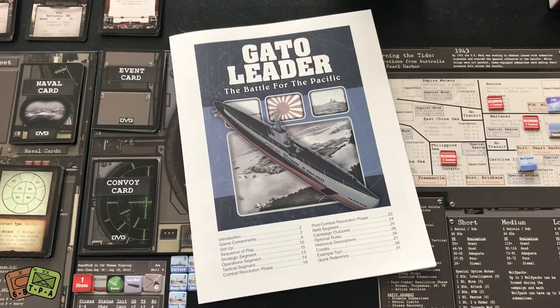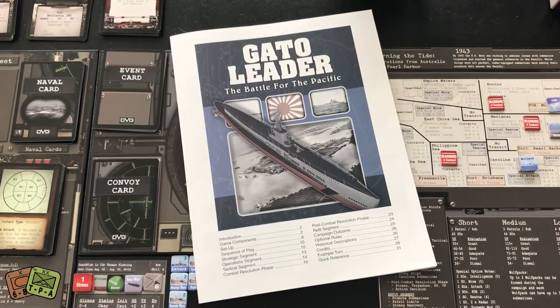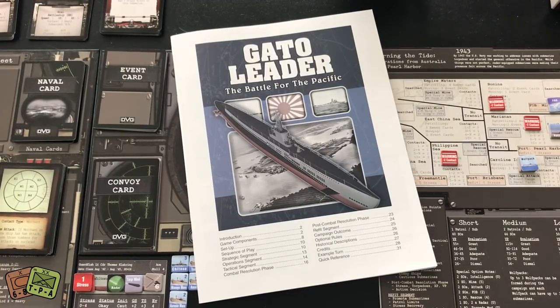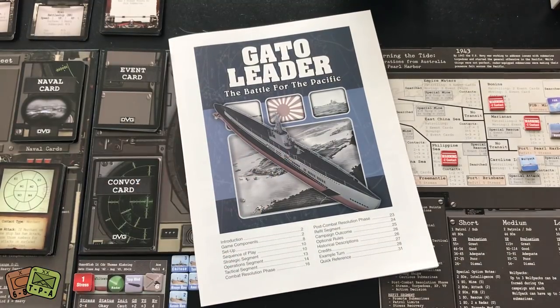I'm going to give you a spoiler: I really enjoy the Leader series. I find their structure and layout to be very easy to play. I think the rules are very simple to pick up. The rulebook, which is what you're looking at here, is very well written. There are always some points where I wish I had a little more clarification, but that's when I go to BGG or other sources and I can typically find another piece of information that helps me.